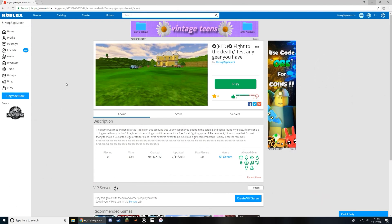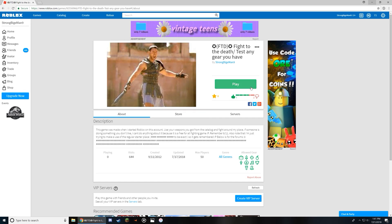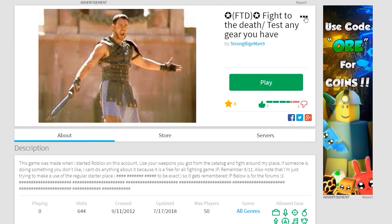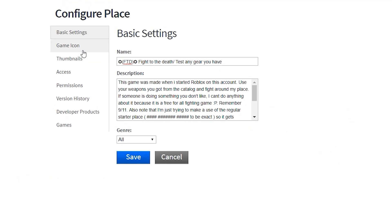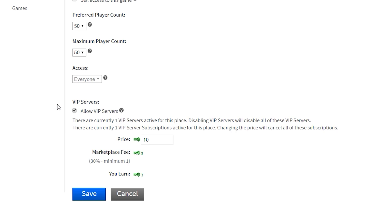Not every game has VIP servers enabled on them, which is a choice that the owner of each game can make. If you want to enable or disable VIP servers for your game, follow these steps. Go to the page of one of your games and at the top right of the place's name there are three little dots — click on it and a drop-down menu will appear. Click on configure this place, which is the third button down. Then on the left side, click the fourth button from the top, which is access. At the very bottom, you can see all the things you could change for your VIP servers.